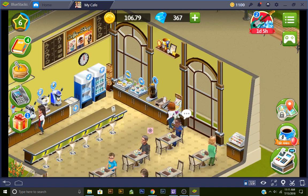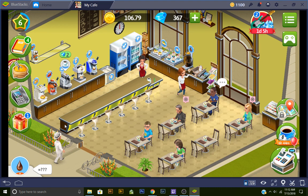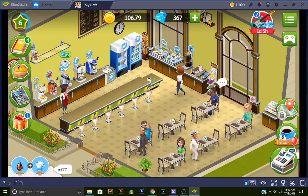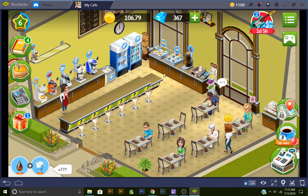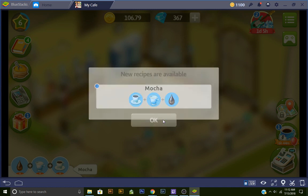Let's go in and figure out the mocha recipe. Ann took the espresso and I needed that. We're going to need chocolate syrup and milk, and now we've got to stand here and wait for the espresso, because we need that to be able to make the mocha. I got to watch her because she's going to steal it. New recipe available - mocha! So espresso, milk, chocolate syrup - that's how we're going to make mocha.